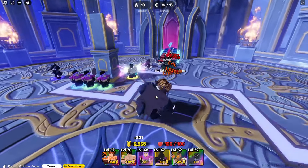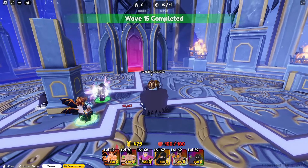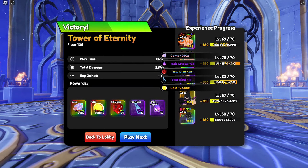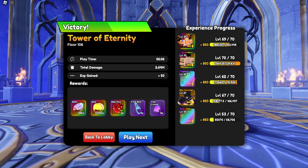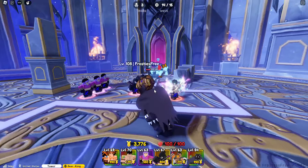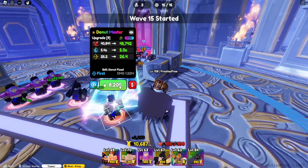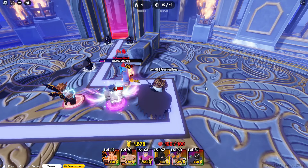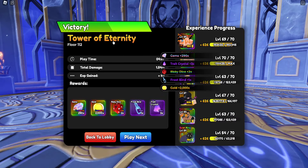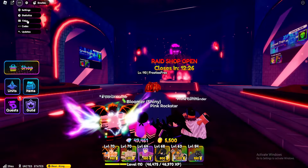Bear King is probably one of the better units to start off with in the early rounds due to the multi-hit and the bleed. Look at the rewards we're about to get — we're on wave 106 now. Three trait crystals and a Frostbind, some currency — that will help out with the raids. Let's go on to floor 107. I take back what I said before — the Donut Master is actually really good. With this combination of Bear King plus Donut Master, I'm really enjoying this. We've completed floor 112 now.